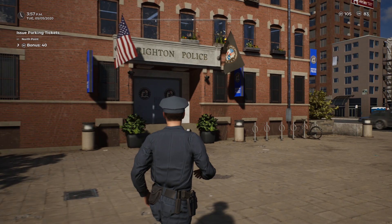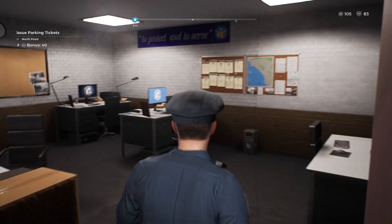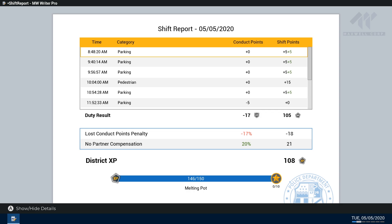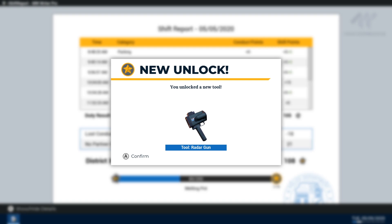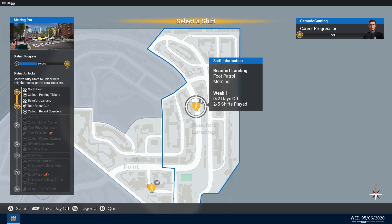The shift is about to end at four o'clock. We wrote quite a few tickets — hopefully this will unlock the radar gun. We go log off on the computer and end our shift. We did level up! You're supposed to work five days a week and can take a couple of days off, so you make your own schedule. I did lose some conduct points from running red lights, but we did unlock the radar gun. We also got a new call out type — report speeders. And we unlocked a new neighborhood with a new district.